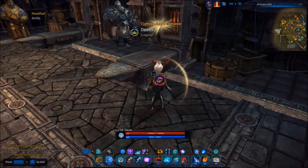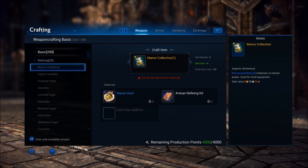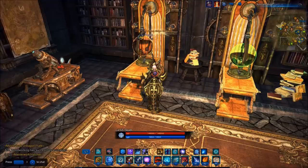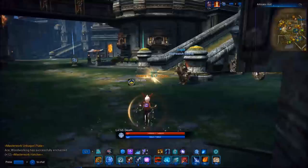It looks like maybe they actually fixed the workbench bug. Either way, they're most likely redundant, as you can do crafting anywhere. Before, when you used to go to these workbenches, you were able to click on it but then it would boot you out of the menu. So it looks like they have resolved the problems with it.